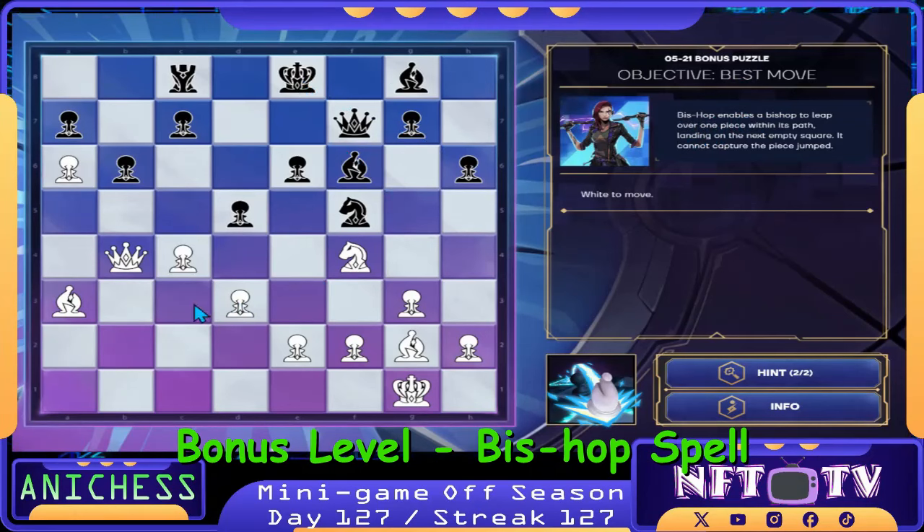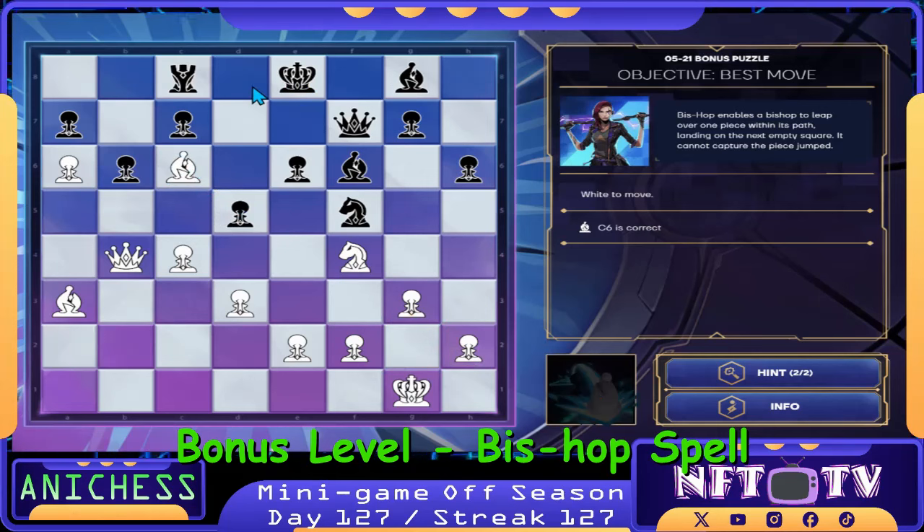Here's the king guys. We have two bishops — this one can jump here, and this one can jump here. Our first move is to check using the bishop spell. Our bishop in G2, we move it to C6. Check — the king will go here.